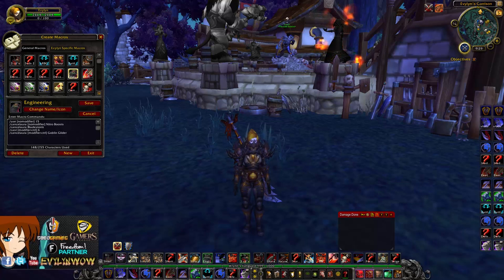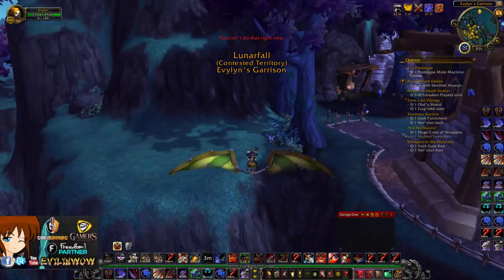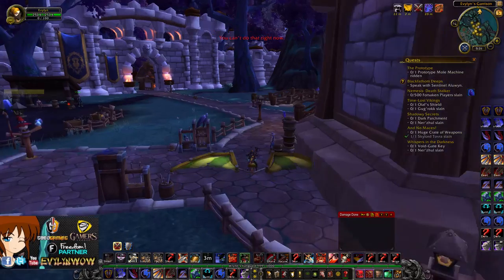Next we have my engineering macro. What this macro does is use my Goblin Glider if I just click it, and if I Ctrl-click it will use my Rocket Boots. If I'm using one or the other it will just cancel it and allow me to use the other one. Here's a quick example: I blaze and boost off, use my Goblin Glider, cancel the boots, and glide back in.